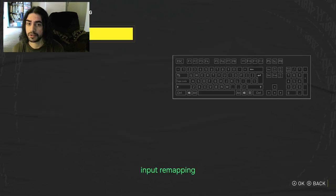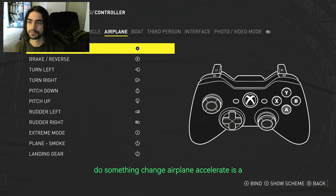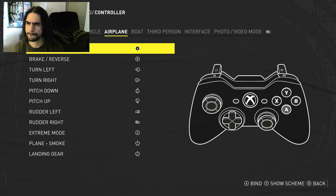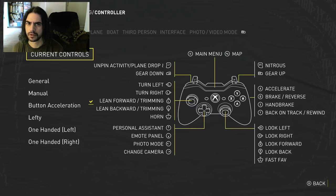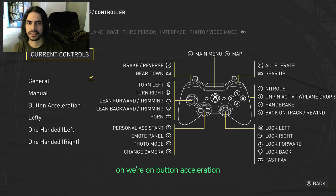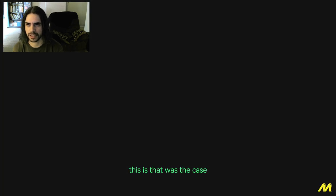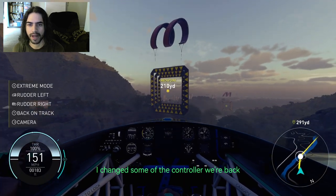Input remapping — does something change? Airplane, accelerate is A. Current controls, nitrous is right trigger. Oh, we're on button acceleration. Let's go to general. When I was troubleshooting that last episode, I changed some of the controller settings. We're back, we're good.